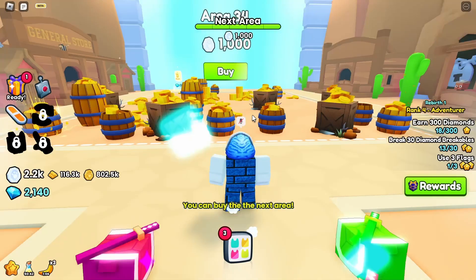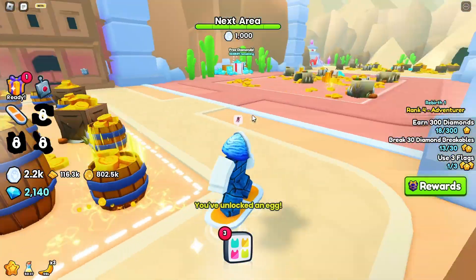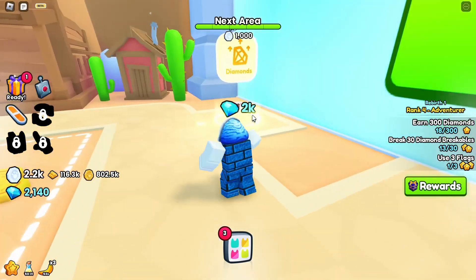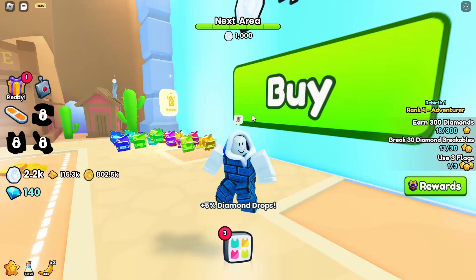We are now inside the next area. The next area doesn't really have anything to offer except for a doorway to the other side and an extra diamond upgrade. So that's what I'm gonna do — I'm gonna get that extra diamond upgrade.